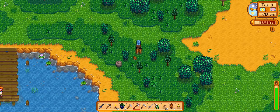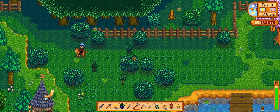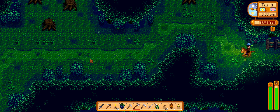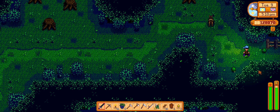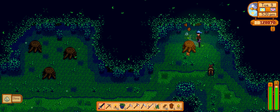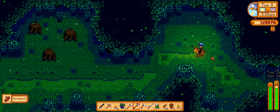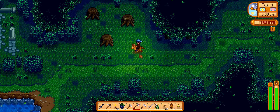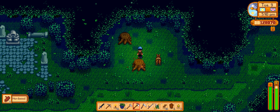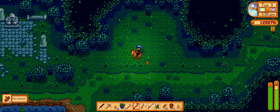I don't know how close I am to getting all the wood I need for the barn, but I hope I'm getting there because we also need to upgrade the coop — I want the bunny rabbits! That's going to be another 500-600 wood, so it'll take some time. There's a slime at the entrance — I will murderize everything and then head back to the farm to get started on fence building. I've kept forgetting to do it and the more days I waste not doing it, the worse it gets.